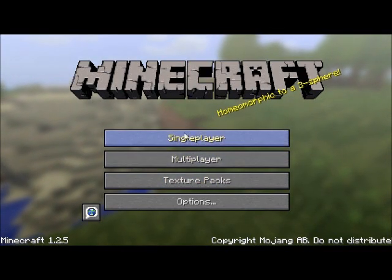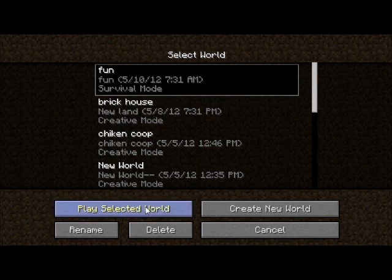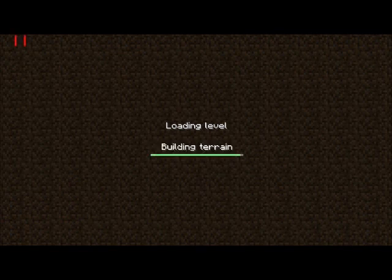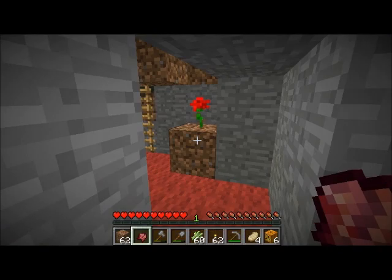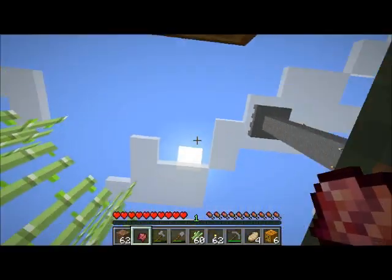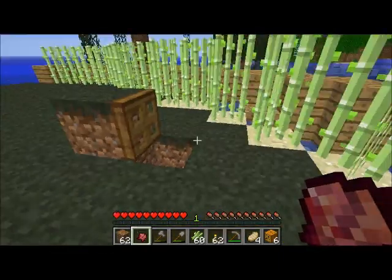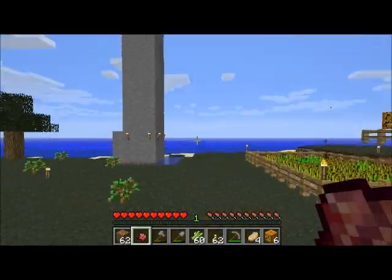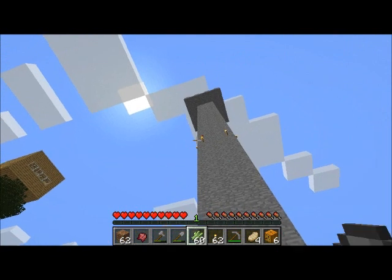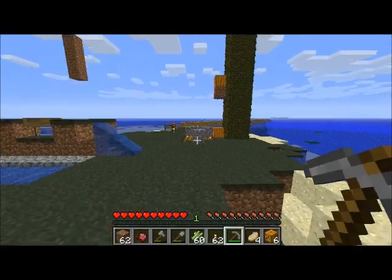Hello guys, my name is Jacob. Today I did some things off screen — I got a fermented spider eye because I killed a spider, and as you can see over there there's a treehouse. I also completed construction on the manky tower, which is what I'm gonna call this big tower right here.